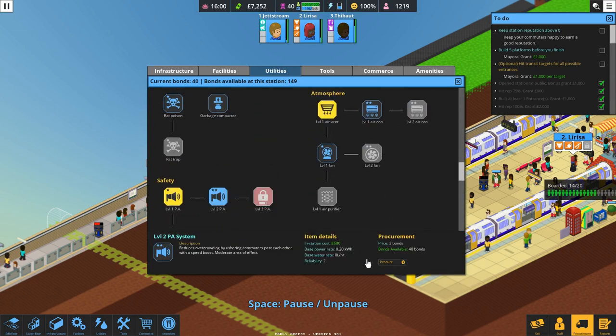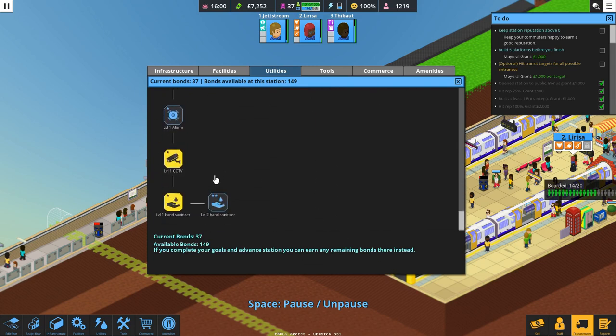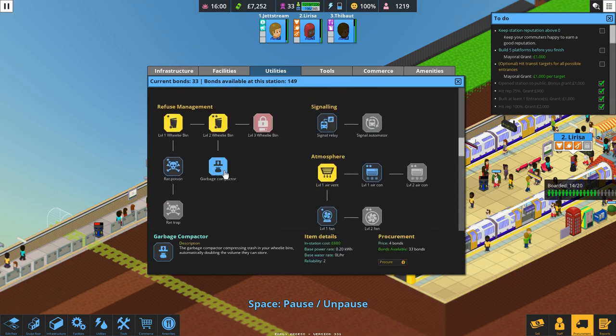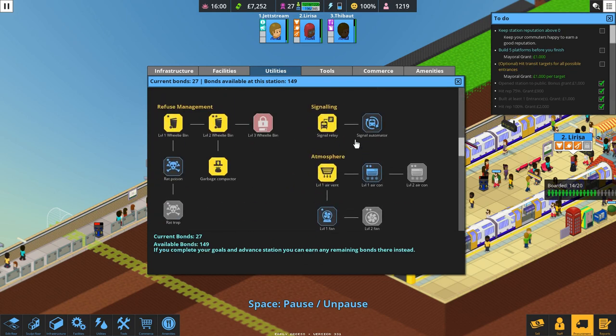Level 2 PA — that's precisely what I want there. A level 2 hand sanitizer. Let's get the garbage compactor, because I've got a little idea for a sub-utility room that I think will work out nicely. The signal relay — I keep meaning to do that. So we're going to get the signal relay so that we can get that going.